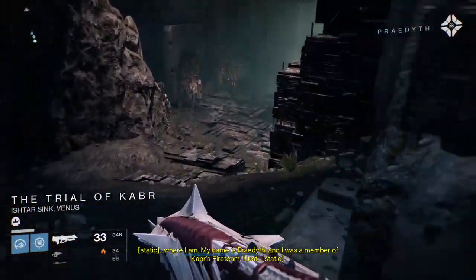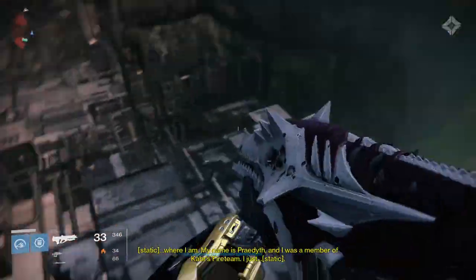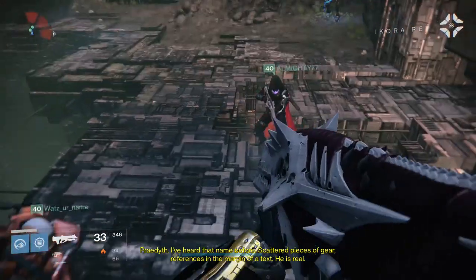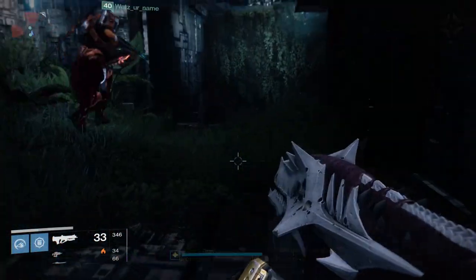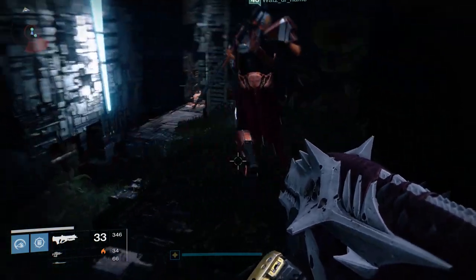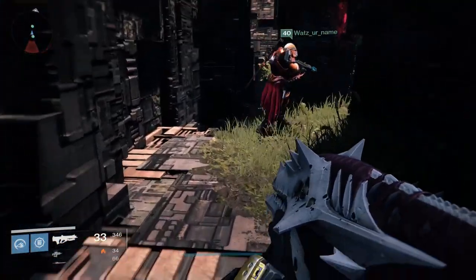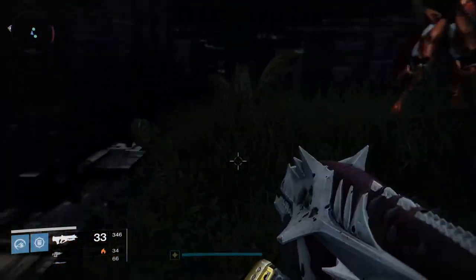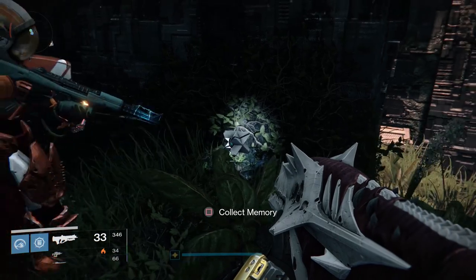The first memory starts right next to the first chest that you normally grabbed. Instead of going down the main path, jump off the side and you'll see this little path in the cliff side — you're gonna wanna head in there. Once inside, start taking the path towards the big open area. Just before you get there, hook a right and in this little nook is the first memory, which rewards the grimoire card Mystery: the Vault of Glass.